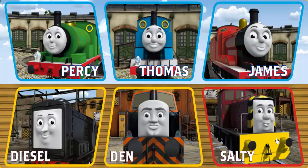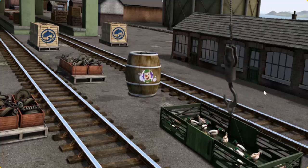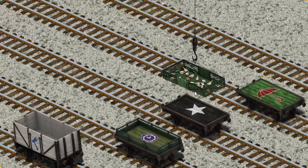It's a busy day at Brendam Docks. Thomas and his friends have many deliveries to make. Diesel must deliver the ducks to Farmer McCall's farm. Show Cranky where the ducks are. You found them — let's lift and load. Now the cargo must be loaded. Show Cranky where the black flatbed with a white star is.